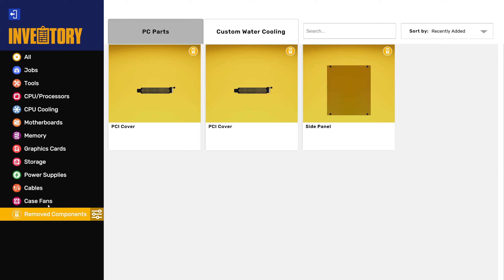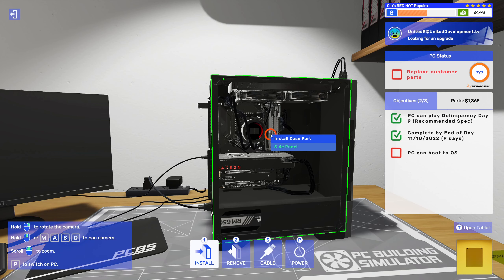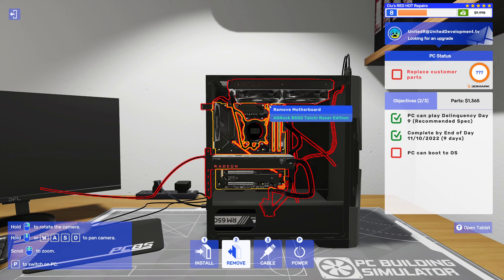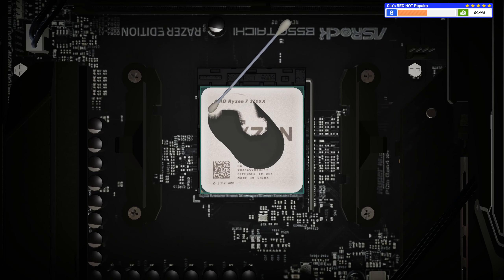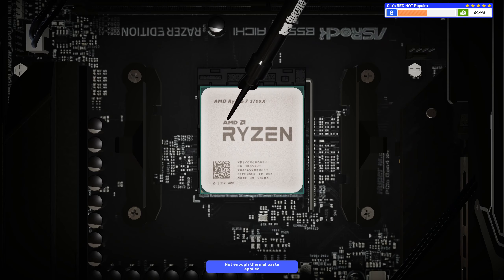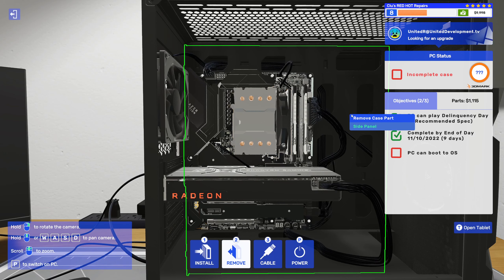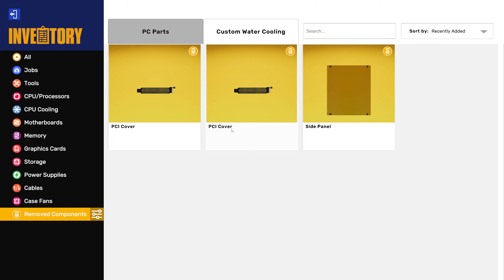Uh-oh — it doesn't want us to. I think it might want us to use the customer's parts. Yeah, we're getting dinged on the cooler — that'll be a bummer if it makes us use the stock cooler again. We'll clean off the paste, put some new paste on, put the original air cooler on. Yep — it wants the air cooler. Oh well, we tried to give them an upgrade but it didn't work out. We'll save the AIO for another build.